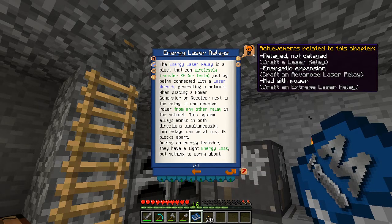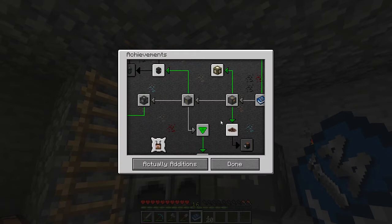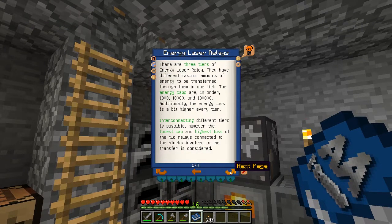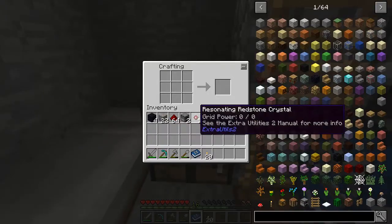They have some achievements - crafting the relays will give us an achievement. Have we unlocked that one? Yeah, crafting the relays. Okay. So for the relay we're going to need one advanced coil, two blocks of redstone, some redstone and a crystal. Let's make a couple blocks of redstone.